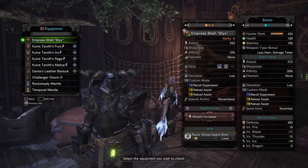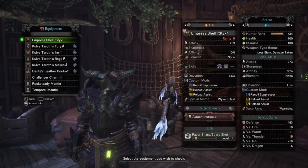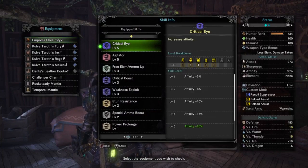For the gear, we have the Kulv helm, chest, gloves, and waist beta, Dante's leather boots, and a challenger chew charm. I know that seems fairly unoriginal and practically using an entire set here, but first let's take a look at the skills we have before we get into that.